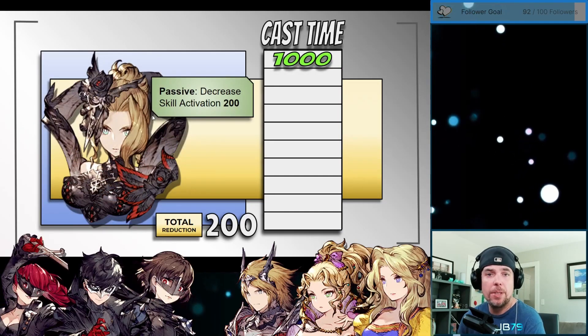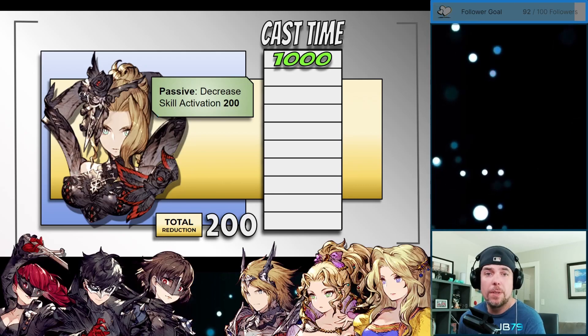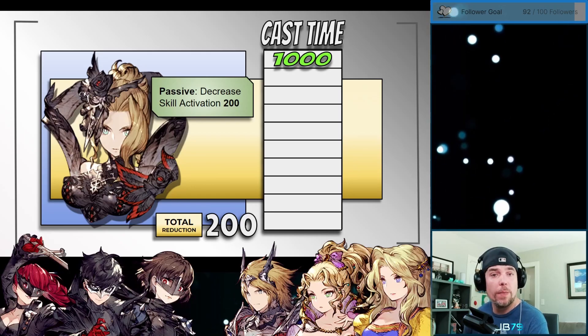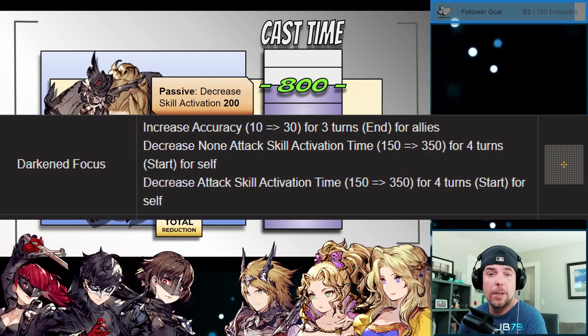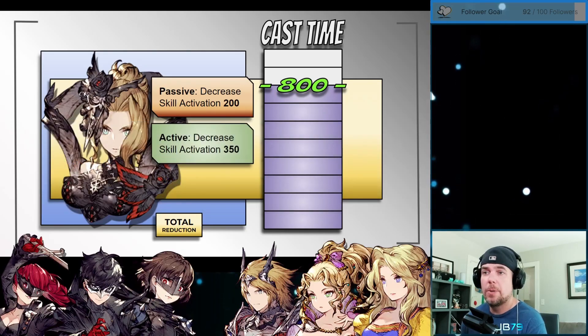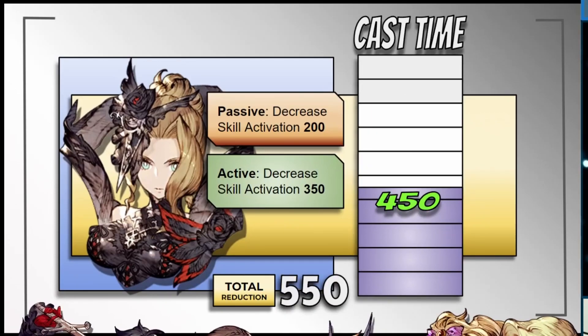In Helena's case, she actually has a passive ability which reduces her skill activation or cast time by 200. So what this does is truncate your casting time bar by 20%. Whereas she needed to reach 1000 cast time initially, we now actually only need to reach 800, as you can see here on the screen. Helena also has an active ability with her skill Darkened Focus that can actually get her another 350 skill activation decrease. So here we're going to get another 35% reduction in her cast time bar, going down to a cast time bar that caps out at only 450 — a total reduction of 55% or 550.